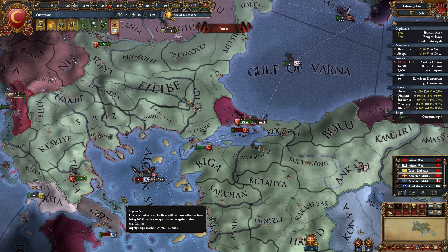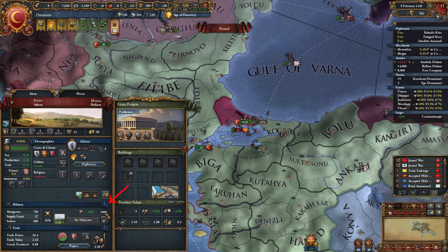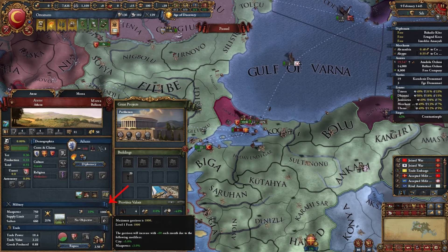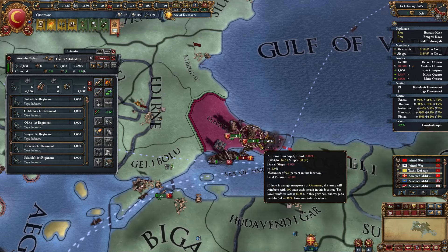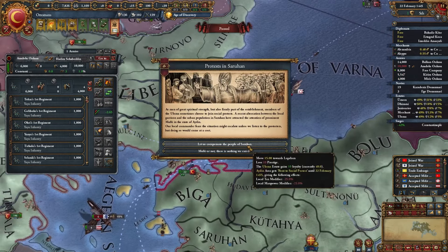How to not lose manpower? If you click on a province with a fort, you can see its garrison size. Multiply the maximum garrison size by 3 — that's the minimum amount of troops you need to siege the fort. Add plus 1000 troops and you're good. Now attrition is only 100 men, so I won't lose nearly as much manpower.